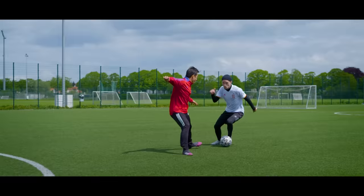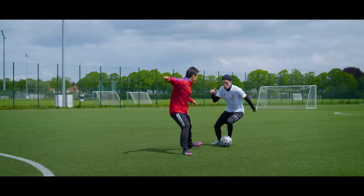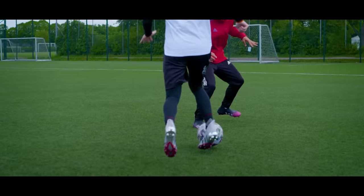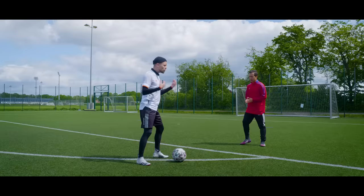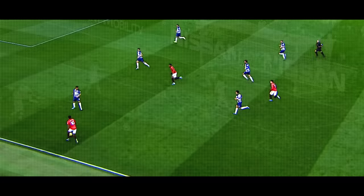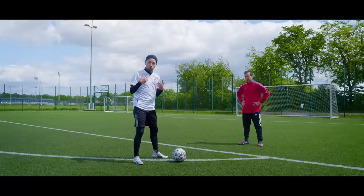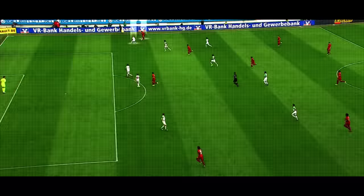But if the defender gives you the initiative by keeping on backtracking, at some point you're going to have to make a dribble. What's important here is that when you make your move, you do it with an explosive acceleration — meaning that you change your speed very, very quickly. That's also why when you go directly at the defender, you need to have that extra gear. You can also get an extra advantage by watching the defender's body and in particular his or her hips.